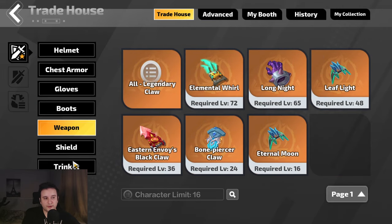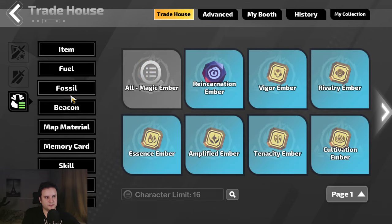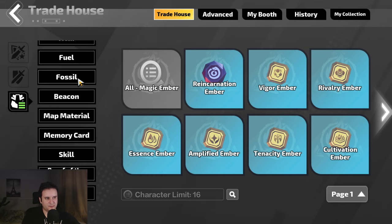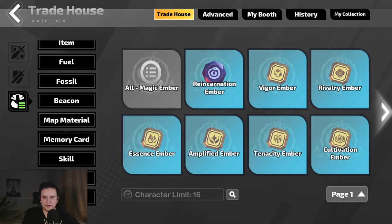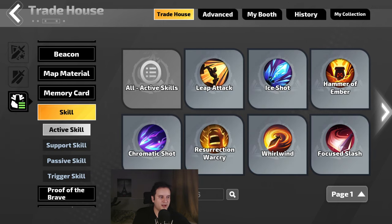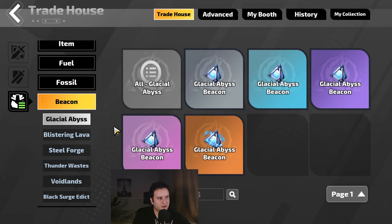Also down here you can search for a lot of other things that aren't item related — like embers, fuel, fossils, corrosion materials, proof of the brave, and even skills like level 21 skills. Just click through here, as a lot of these things you might have could be worth money. As mentioned in tip number three, definitely use the hammer on the top right to price check your items.